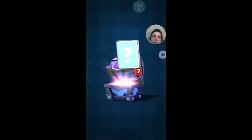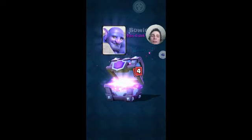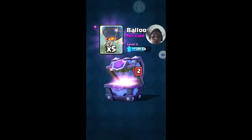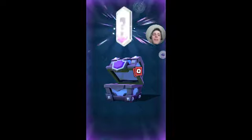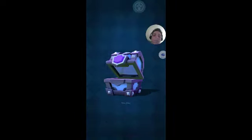Here we go, third one. This is kind of like a Pokemon opening. Gold. Elite Barbarians. Heal. Bowler. Prince. Balloon. Executioner. That was four Epics and ones I'm pretty sure. And another Bandit. That's three — three down.